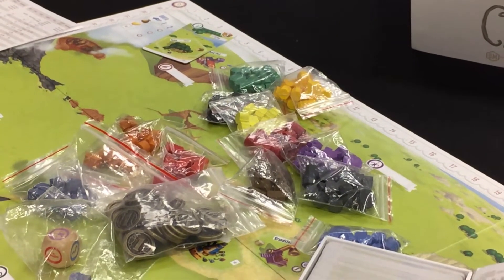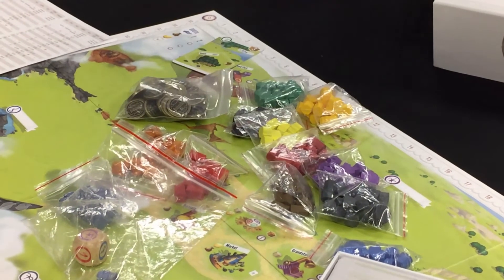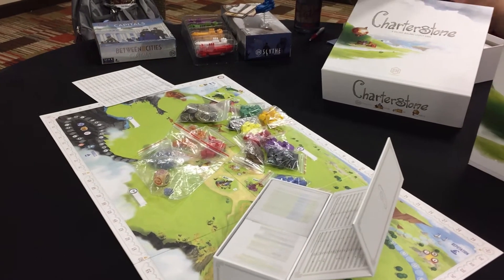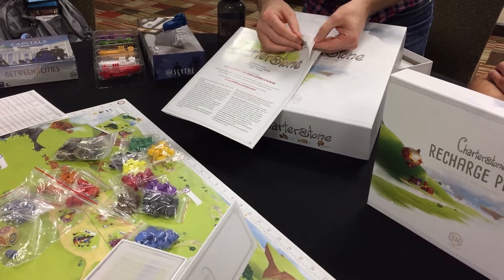The game comes with all the stuff you see here. We no longer use Kickstarter or pre-orders, so I want to still make our games feel like deluxe Stonemaier games — lots of wooden bits, metal coins in every copy of the game. And one of the main features is that the barrier to entry to Charterstone is really low. The rule book is only four pages.